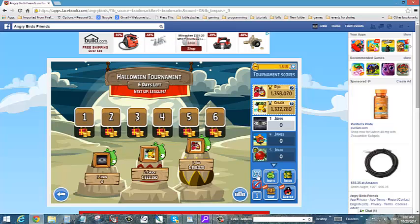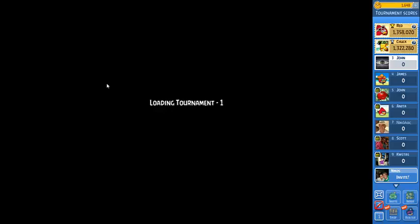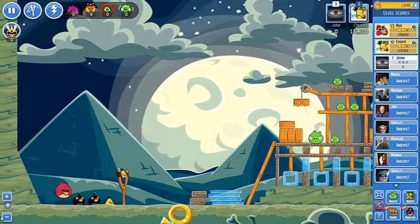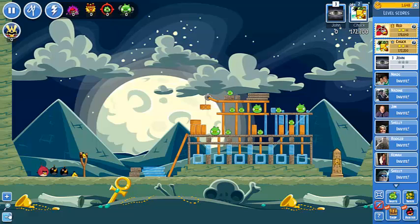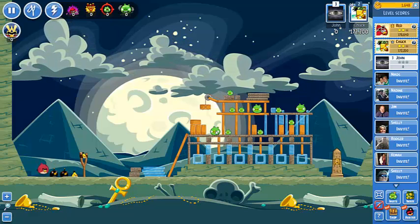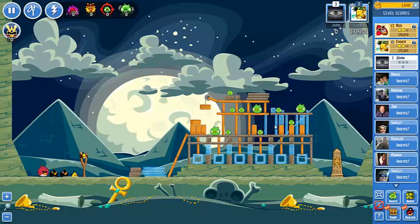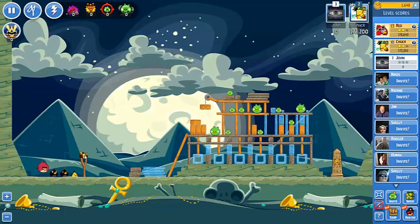Now we have the Halloween tournament. Let's go to full screen and see what we have in number one. Wow, a big, big structure. There is wood up here, and yellow bird is good against wood, so we are going to try to take the wooden structure part out.